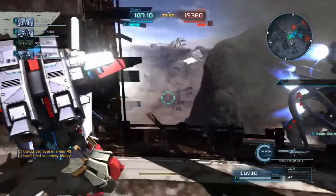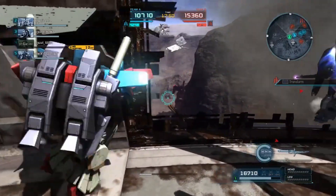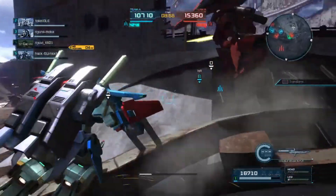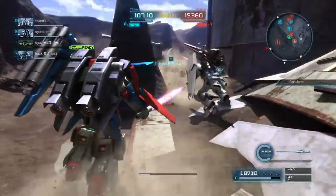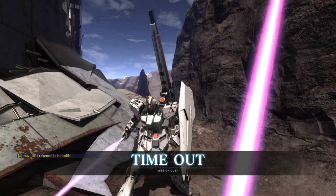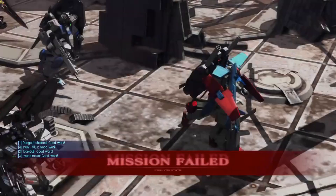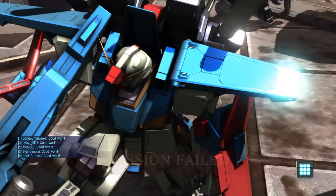We wait for the Sazabi to come around the corner and see what we can do — another example of the Double Zeta's good damage output. Going for a combo that does more than half of the Sazabi's health, which is not too bad at all. Unfortunately I get countered — the Double Zeta does have a pretty easy-to-counter melee pattern because of how long and slow its melees are — and yeah, mission failed unfortunately.